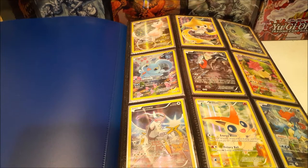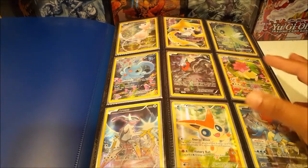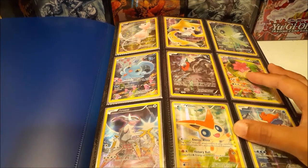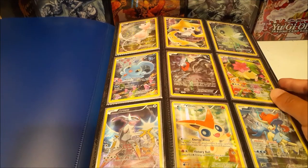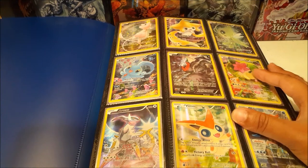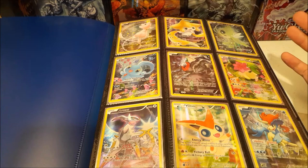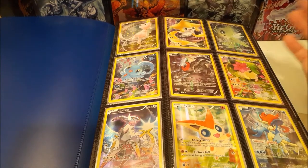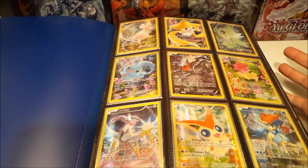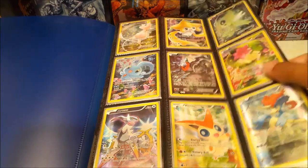I always have this as my first page — these are the legendary Pokémon distributed per month in a special edition box. I believe these came out for the Generations set, distributed from February all the way down to the last one, which was Magearna and Volcanion, which they threw together into a premium collection box. It's a pretty cool first page.